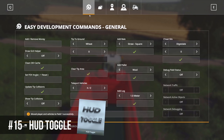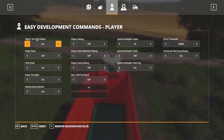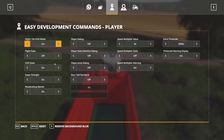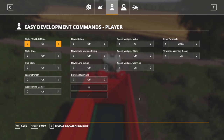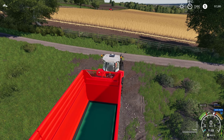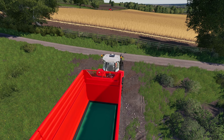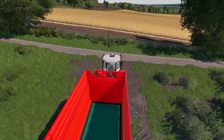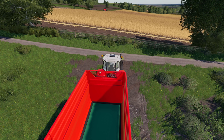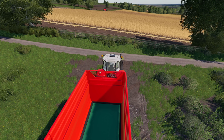Another helpful tool is HUD Toggle. You can turn the HUD off via Easy Development Commands, but that requires going into menus. HUD Toggle lets you press Alt+1 to switch it on and off directly from the keyboard — a lot less hassle, and very helpful when grabbing screenshots. A super simple mod.